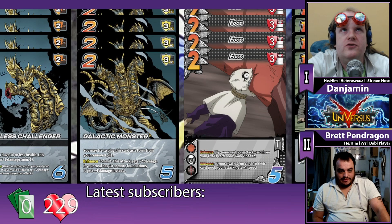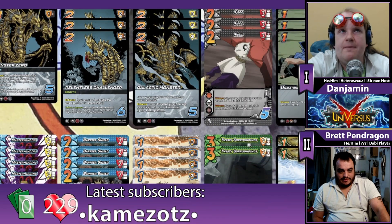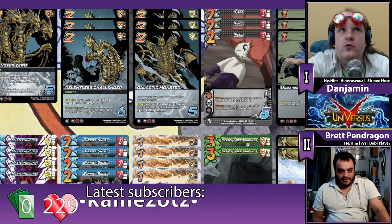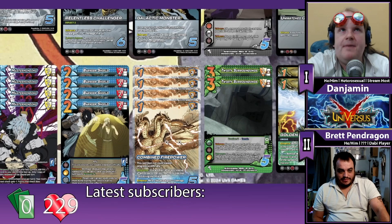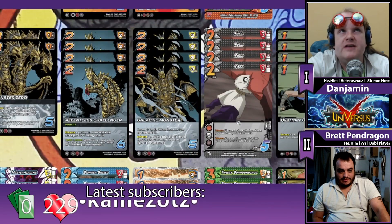The two really useful uses of food were: one, it gives me health in the throw matchup, which was very important; and two, a really surprising one — between Barrier Shield and Twisty Surroundings and even Vile Seizing, we have a fair amount of breaker in this deck. Which means opponents would go attack, attack, get breakered, play a foundation, attack again.